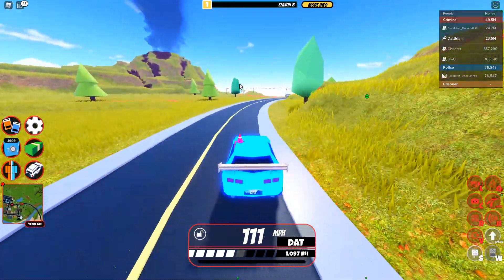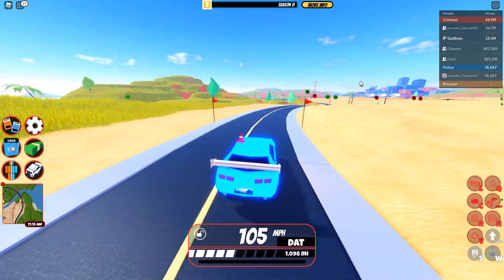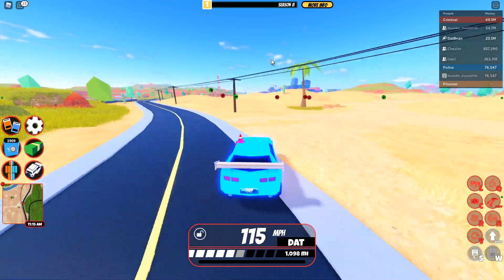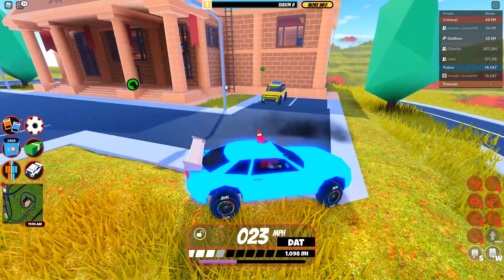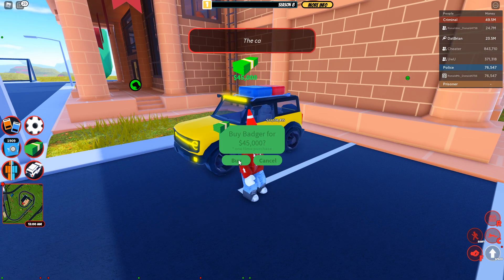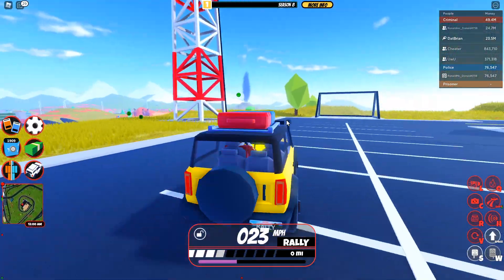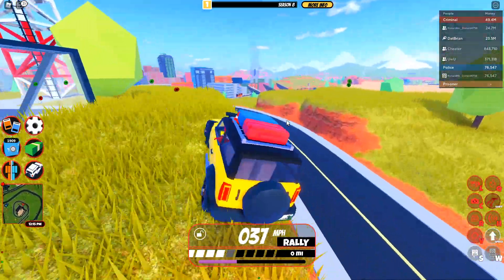Now where is the Badger? It's actually over at the museum. Let's go ahead and head all the way over there and buy the Badger, which is of course the Ford Bronco if you're wondering. So here we are at the museum — there is the Badger and it's 45,000 cash. So it's quite affordable. Let's go ahead and buy. We got the Badger, and I just want to say it looks so clean. It looks really, really good. I love it. It's a really neat vehicle.